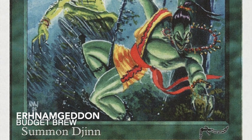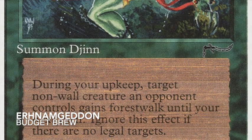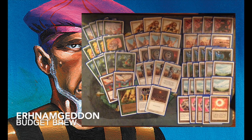The nice thing about reprints: a Chronicles Ernham Djinn is about 50 cents compared to at least 120 euros for the Arabian Nights version. This whole green-white deck is cheaper than the blue deck. Most cards are under a euro — two cents, ten cents, fifty cents. I'd say the entire deck is 20 euros maximum, probably less. I personally would have added more Armageddons, but I'm sure my opponent has his reasons. Now let's go to the games.